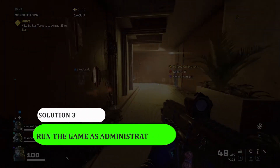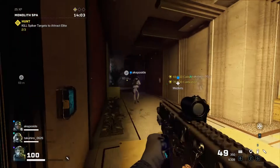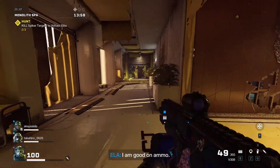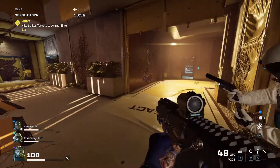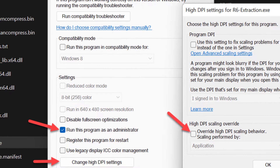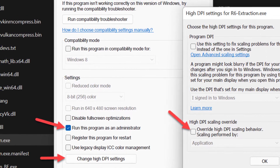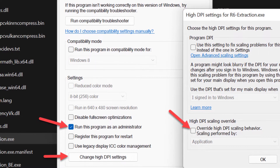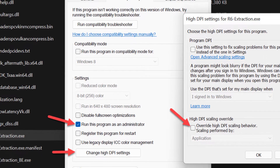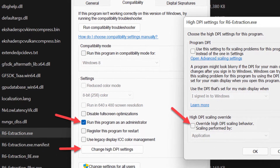Solution 3: Run the game as administrator. One of the basic troubleshooting procedures that might fix this type of issue is by running the game as an administrator. This will give the game full access and right privileges to the game files. Go to the game installation folder, right-click on Rainbow Six .exe and select Properties. Click on the Compatibility tab and check the Run as administrator box. Click Apply and then OK to save the changes. Now launch Rainbow Six Extraction and see if this method works.